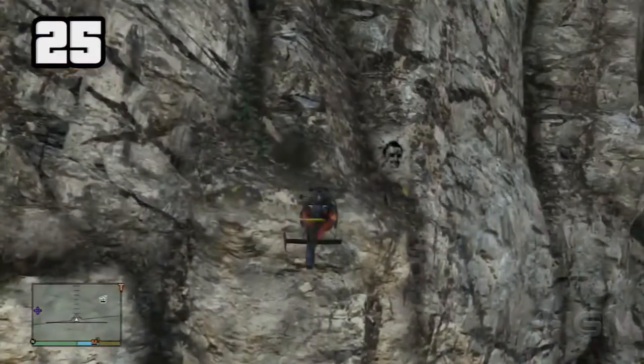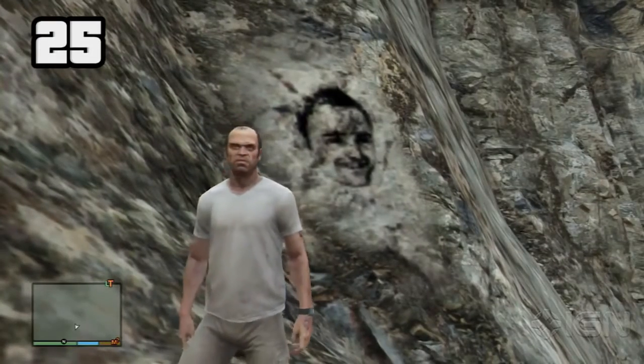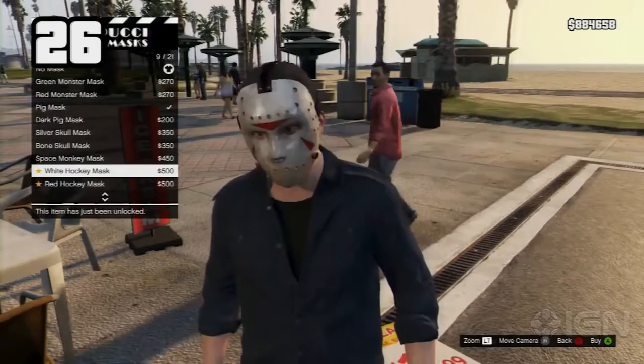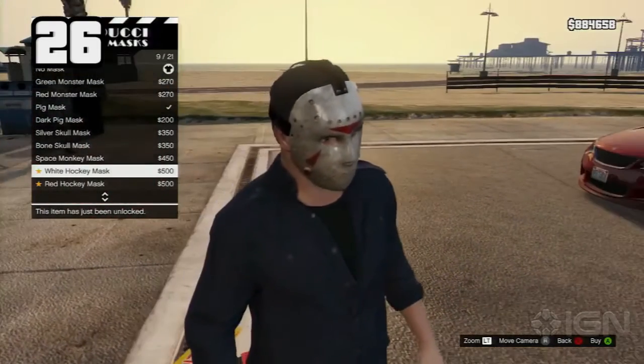A random face can be found in the mountains. Some people think that it's Jesse Pinkman from Breaking Bad, but we think it's more likely one of the developers of the game. The mask that you can purchase at Vespucci Beach is said to resemble the Manhunt mask, another popular Rockstar title.